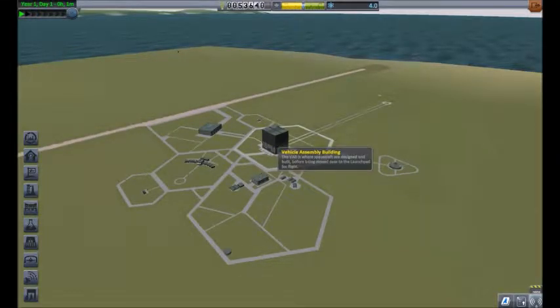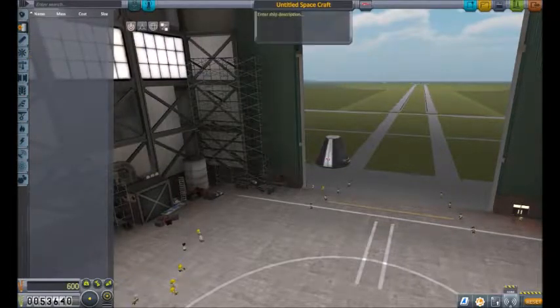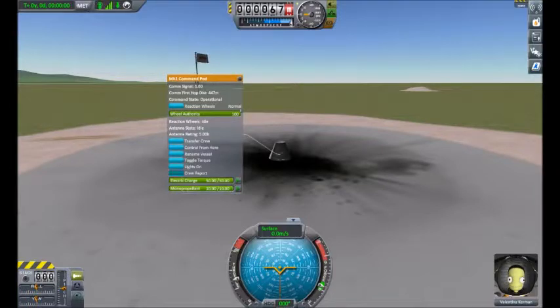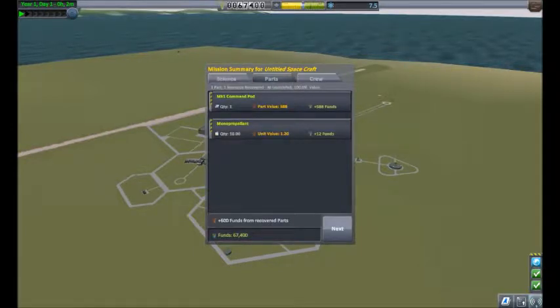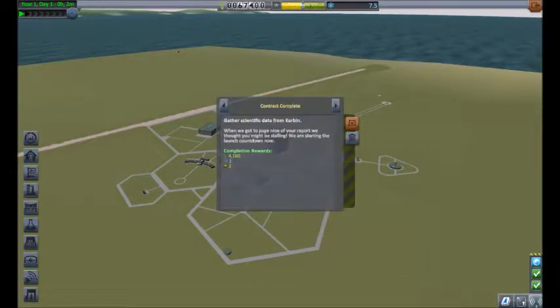Now we can relaunch our rocket, and it should be a little bit more capable since we don't even really need to spend that much money — we can just go in with this and recover it. It only takes a few minutes. We grab the science, we got both of these now, and we got a plus-one reputation. We also have scientific data from Kerbin.